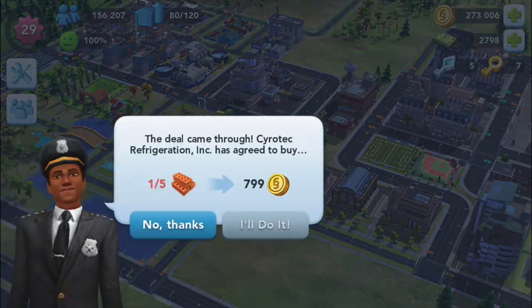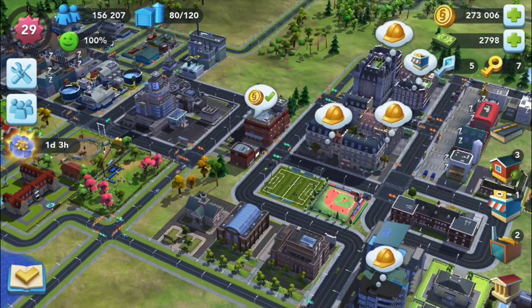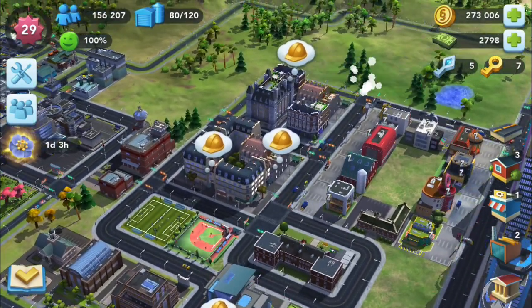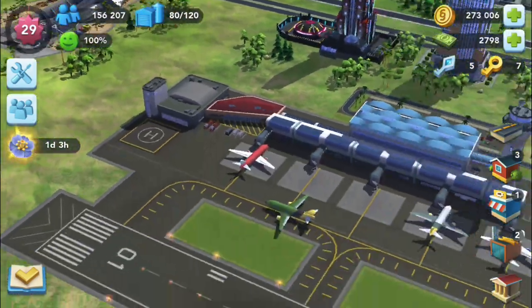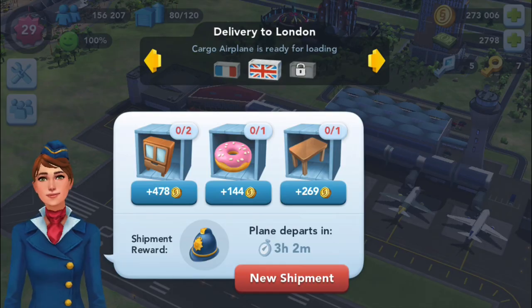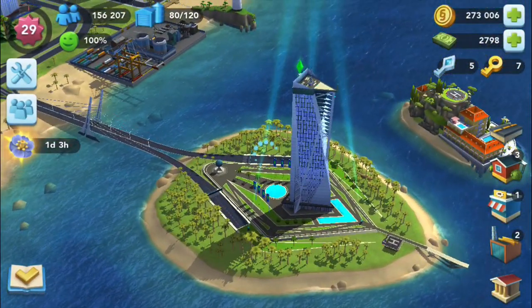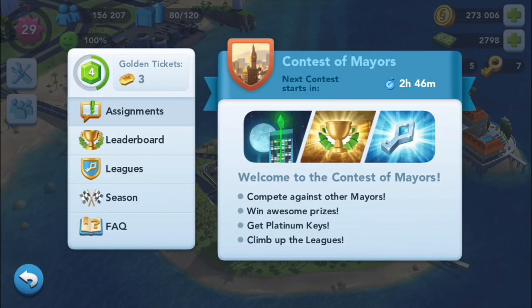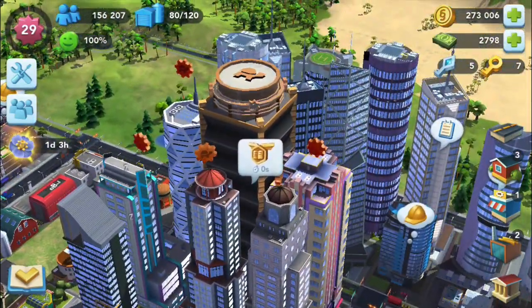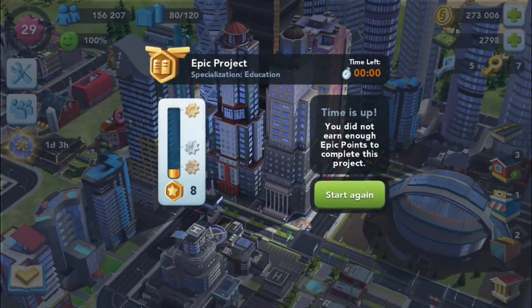Let's see what else they're offering — Eblo Bricks, no thanks. There's something I might need. Do we have a shipment here? Grandma — oh yeah, here's one: three hours. Probably not going to be enough time. When does the Contest of Mayors start? Two hours. You'll probably be seeing that in the next episode. I wanted to spend a little bit more time with the Contest of Mayors and need to focus on this epic project.